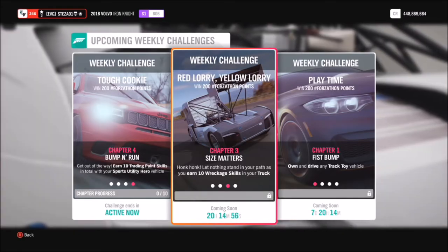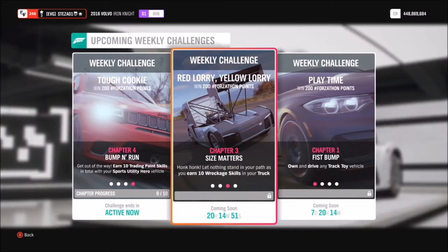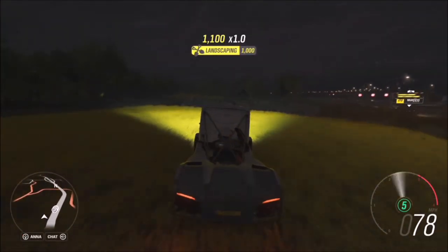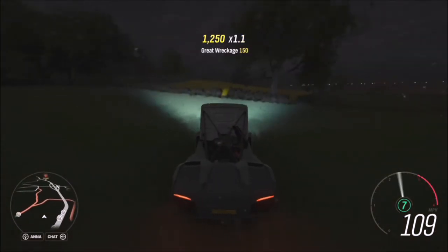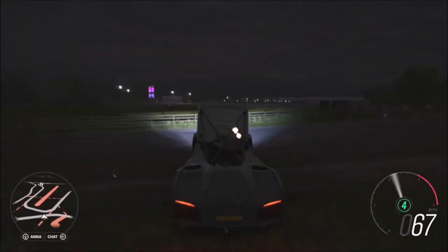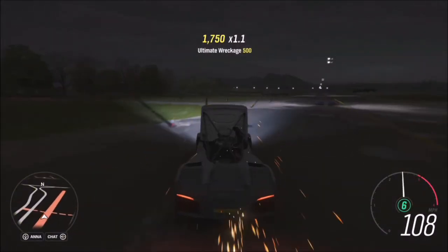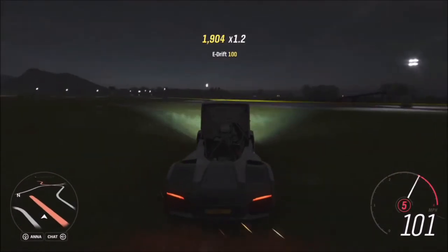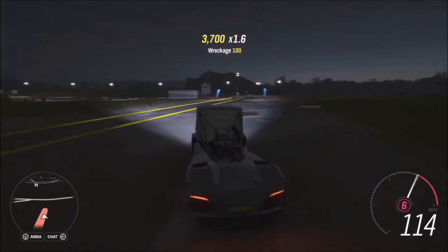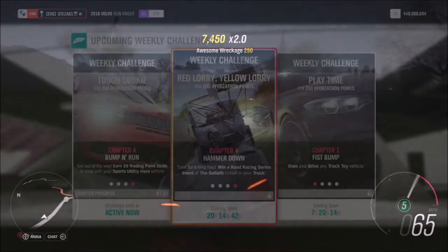The next challenge wants you to earn 10 wreckage skills, which is very easy. A wreckage skill is where you smash into destructible objects such as lampposts, benches, bushes, shrubbery, and some trees. I turned off the motorway and started running into things, and eventually ended up back at the Greendale airstrip. This is where I love to do most of my challenges — there are tons of smashable objects: fences, cones, bins, road work signs. Just smash into them and rack up 10 wreckage skills. It's super easy and won't take very long — maybe 5 minutes tops.